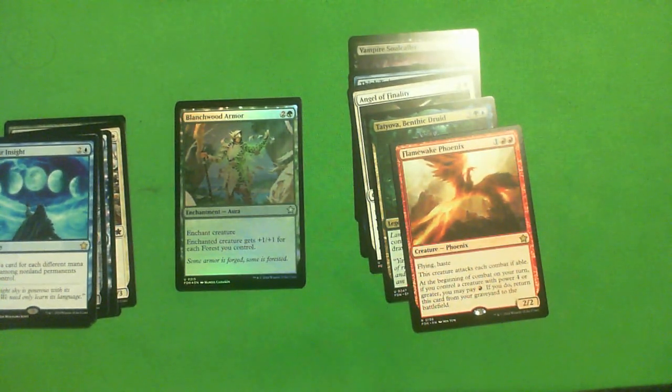Blanchwood Armor: two colorless and a green, enchant creature — gets +1/+1 for each forest you control. This is like a D-. I see people put this in their decks when they really shouldn't. You want to be a 12-forest deck for this to go in — I want it to be giving +4/+4 for me to even think about playing it, and most limited mana bases can't do that. I've seen people cast this for +2/+2 and I'm like, that's terrible — I got flash and trample in the previous set for two mana. D- if it's in. You want to be 12-13 forests at least.